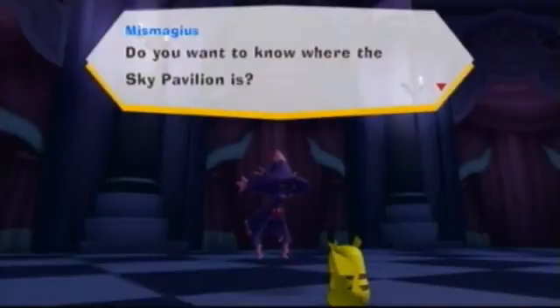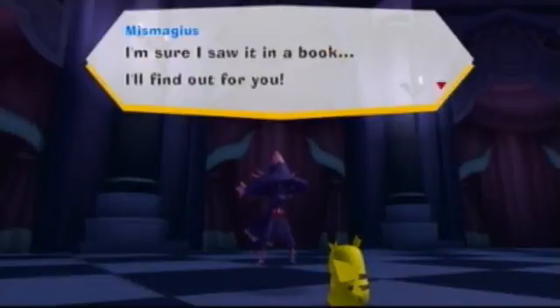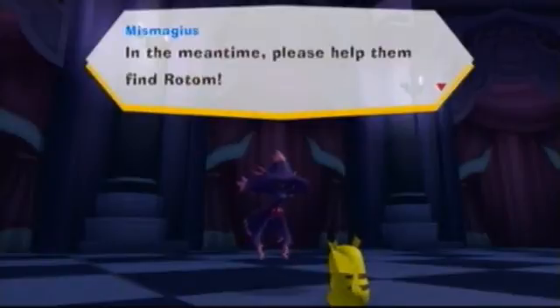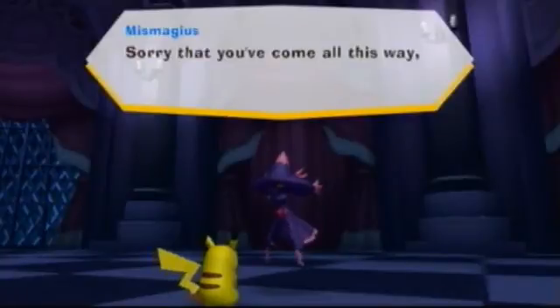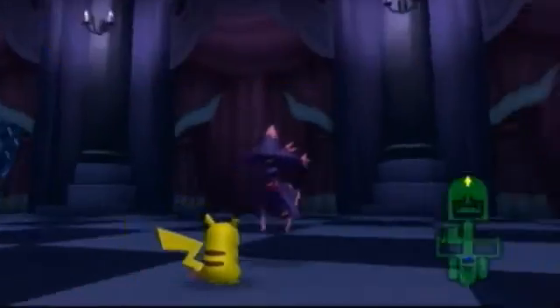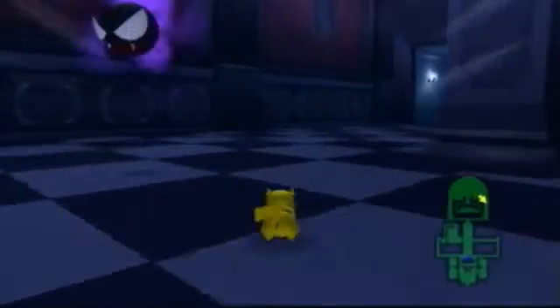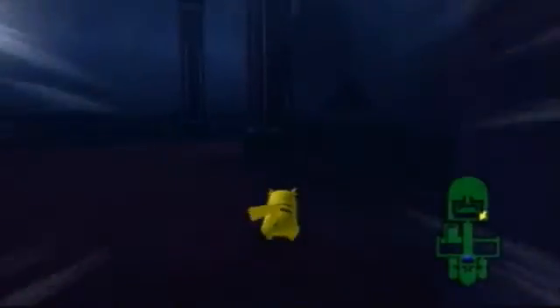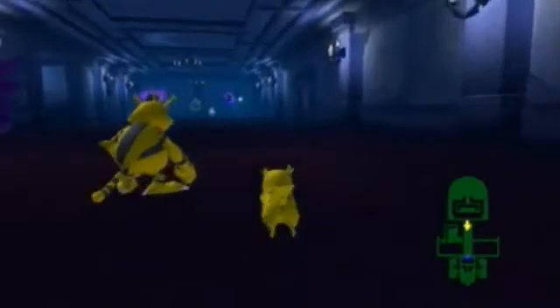Do you want to know where the Sky Pavilion is? I'm going to say it's in the sky. Sorry to come this way, but it may take some time. I'm sure he's sat in a book. What does a Rotom look like? We have the Red Jewel Room — Red Jewel Room's open. I'm going back to talk to Spinarak because I don't think we're friends.